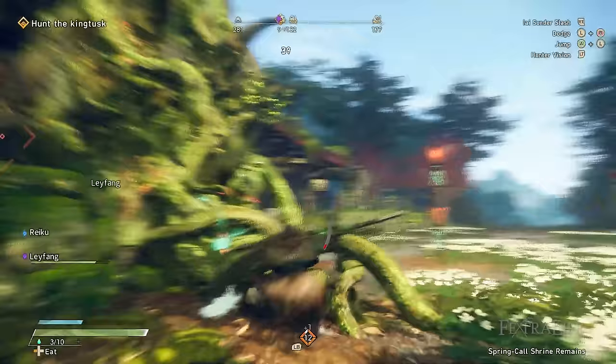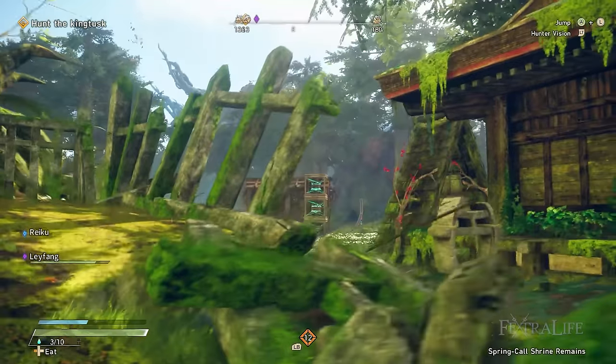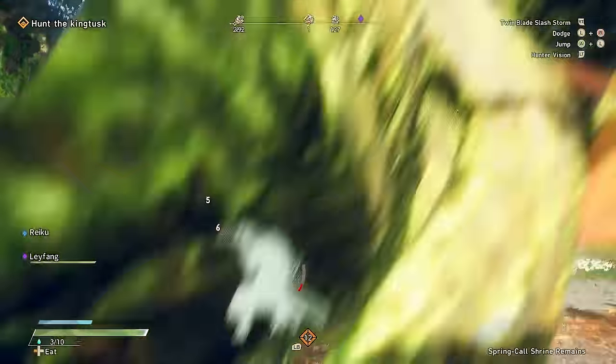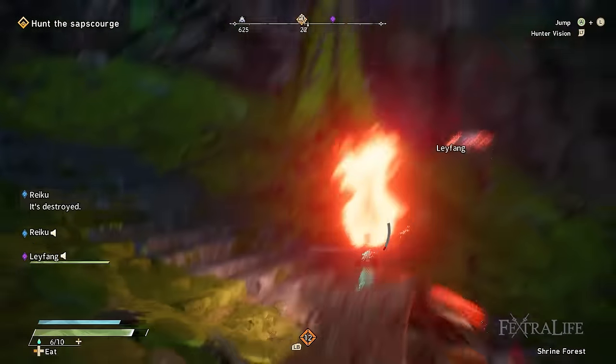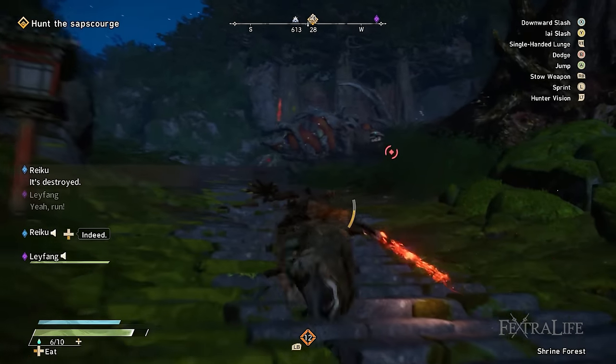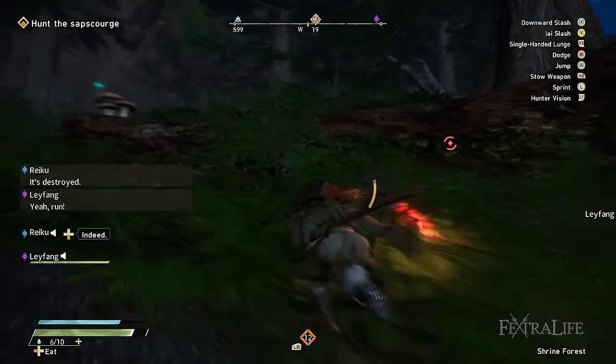Last but not least is the basic Karakuri known as the Torch. This is going to be useful early on as most of the kimono in the first area are weak to fire. You also won't unlock fire element weapons until after a difficult fight with the Lava Back, so the Torch is a great way to get fire damage before you've done this. Use these a lot early on.